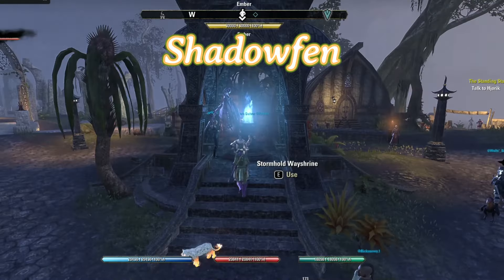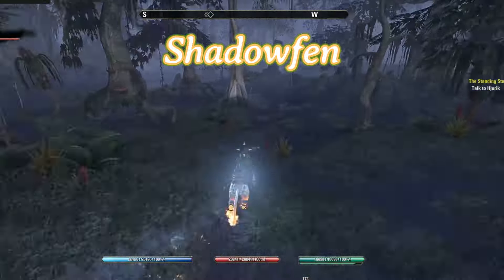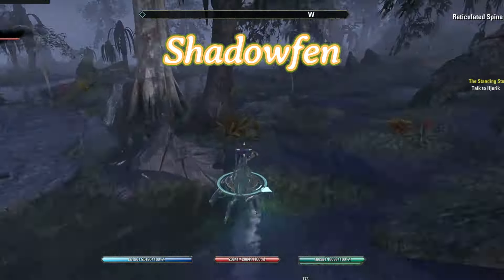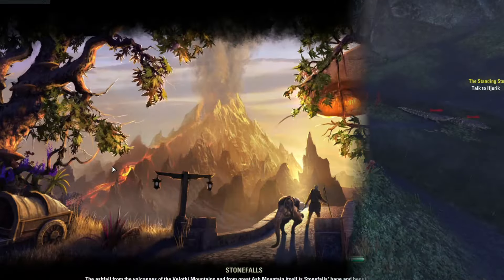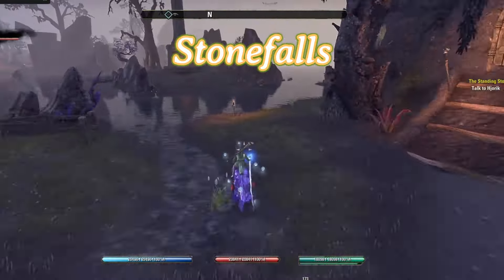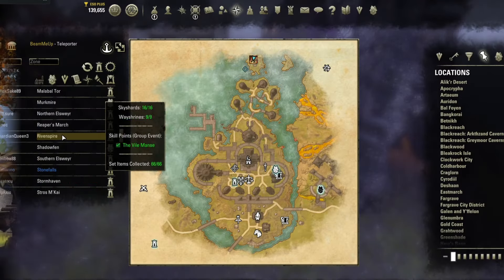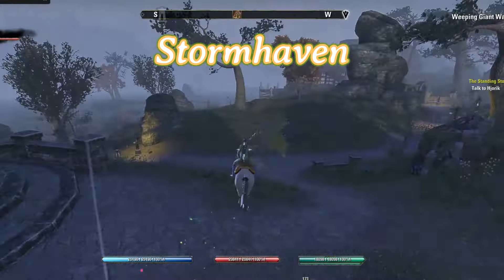The next place is Shadowfen. For Shadowfen, I have very good luck going south from the alchemy location to the right side of the dolmen — but not close enough to activate it — causing it to reset. Although I only had one copy of the survey here, so I couldn't demonstrate the reset. Next we have Stonefalls — this one is easy in that I just go to the island just north of here. I go to the most northern side of the island and then come back. Next we have Stormhaven — I go up around the wayshrine and then come right back. This one you don't have to go that far to reset.